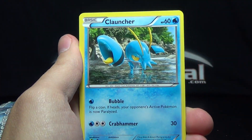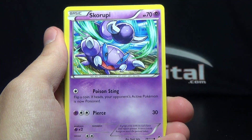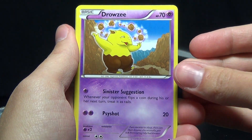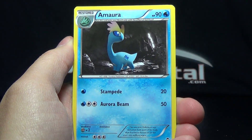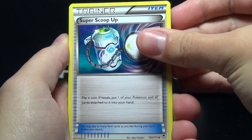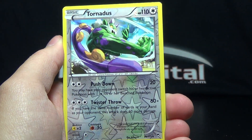Machop, Clauncher, Eevee, Skrelp, Drowzee, Focus Sash, Amoura, Super Scoop Up — the Reverse is a Tornadus. That's a rare, not normally a holo, though.